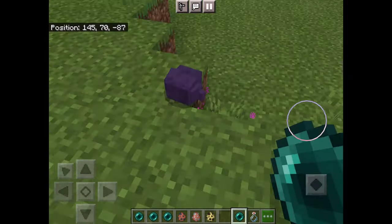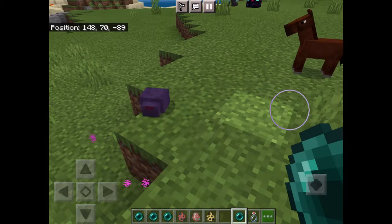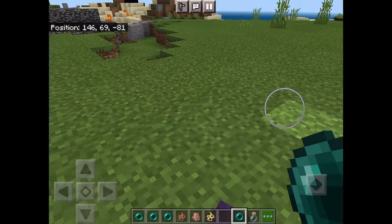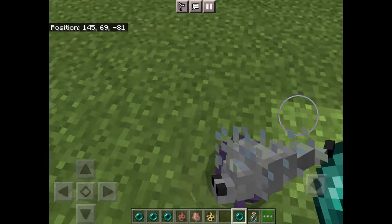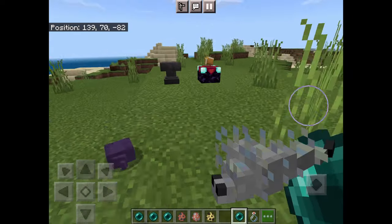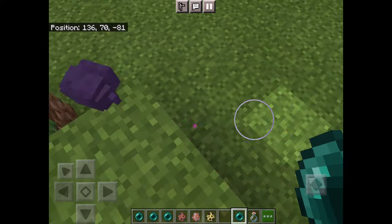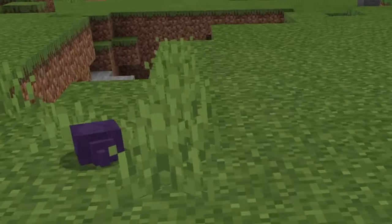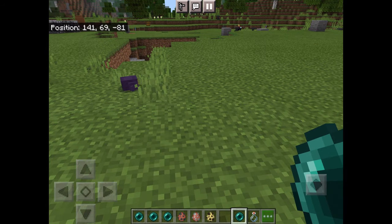Endermites are like silverfish, but just purple and they look a little bit funny. They will attack you in survival, so keep that in mind.